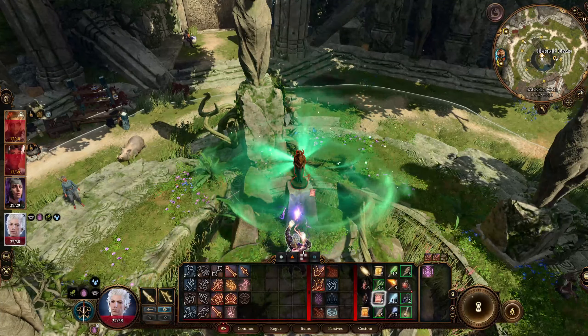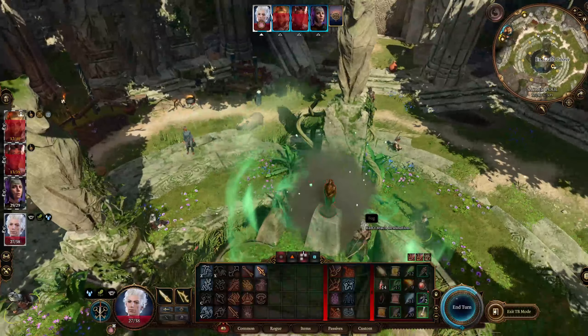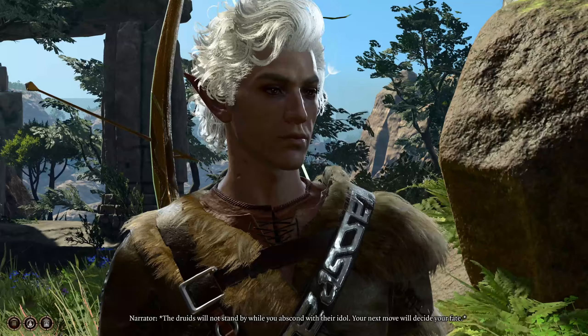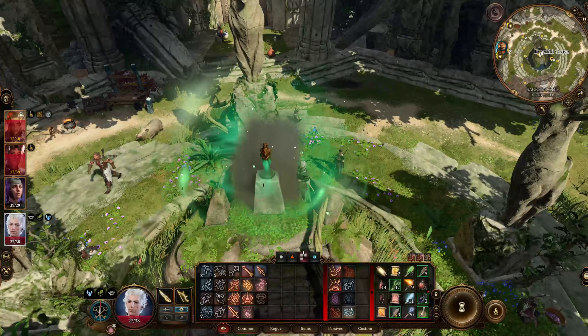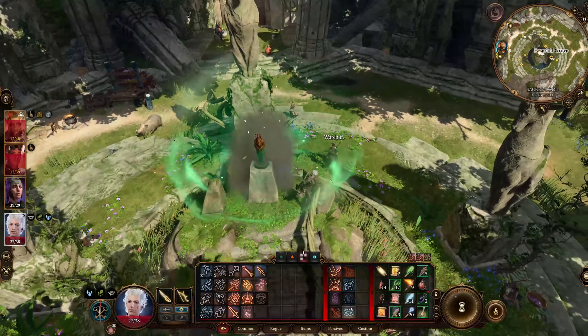When you start a new Honor Mode run from that point forward, you're only able to manually save — which is where you can save-scum. I could not replicate this. I created maybe 40 to 50-plus characters over the hour and a half I was trying. With cloud saves on, my storage would go up and then back down and never really settled. It never decreased significantly, and it didn't seem like it was overriding any of my other saves on any characters either.